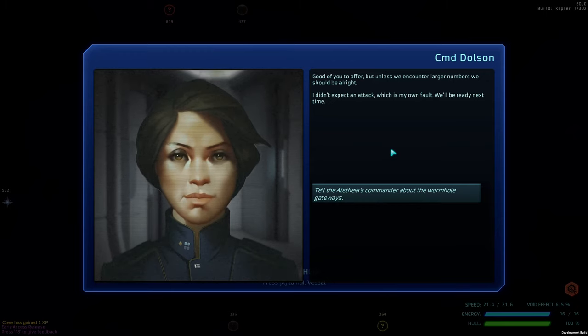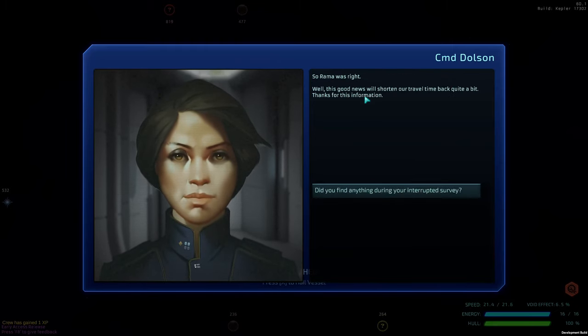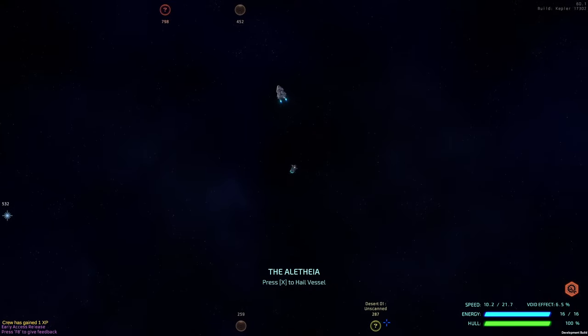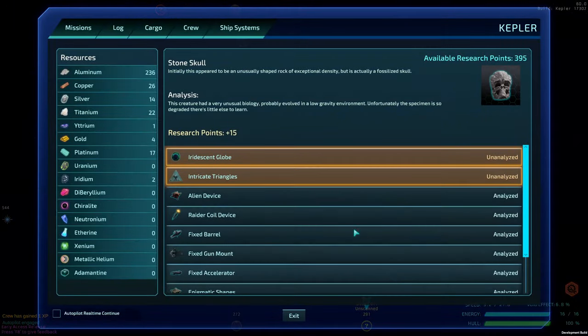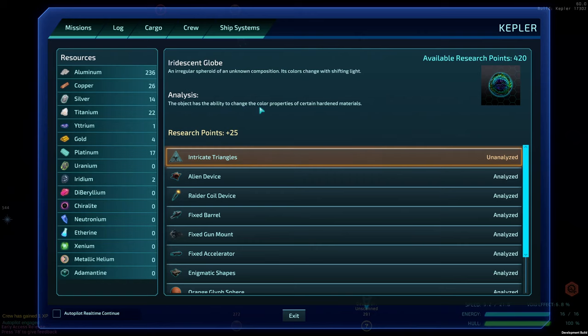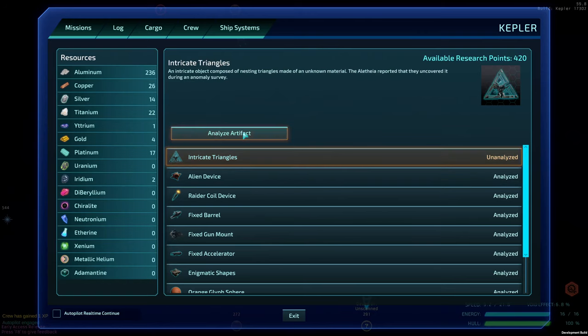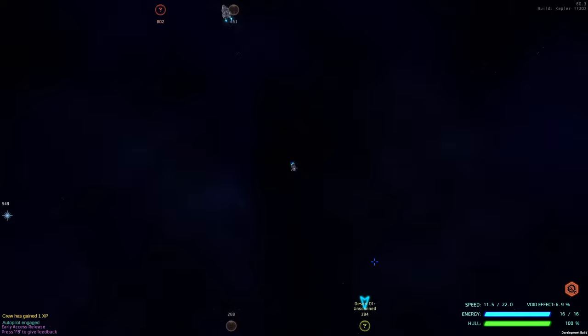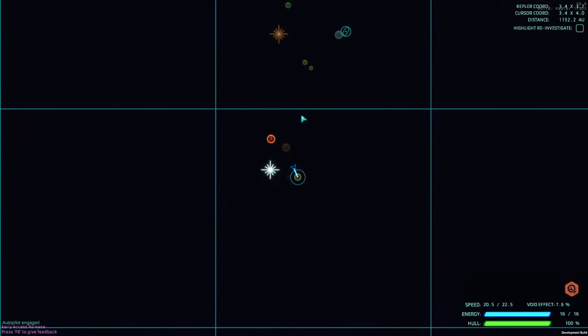Captain Dolcin, commander of the Alinthia — good to see another Starcom vessel. They were investigating an anomaly when confronted by vessels; not sure what went wrong, they started firing. Caught them by surprise, reactor took heavy damage. We offer an escort. We tell them about the wormhole gateways — good news, it shortens their travel back. They give us intricate triangles and more artifacts. They're the science vessel, we're the exploration vessel.